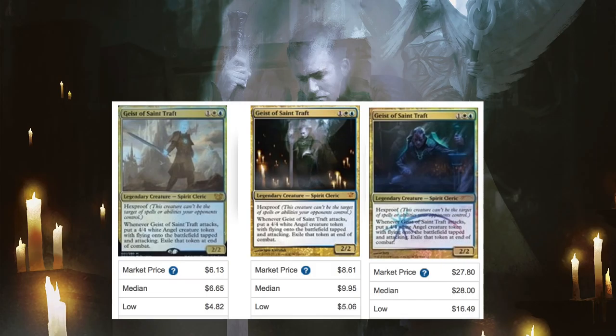Today we're going to talk about Geist of Saint Traft. This is a card that has hit an all-time low, so it's definitely worth looking into. I think it's going to drop maybe a little bit more, but not that much more. It was one of the most dominating cards during the original Innistrad block, played as a four-of and dominated pretty much that entire Innistrad block.